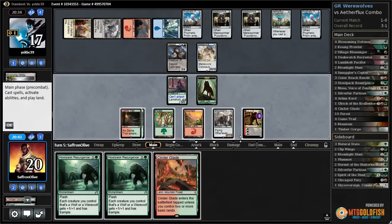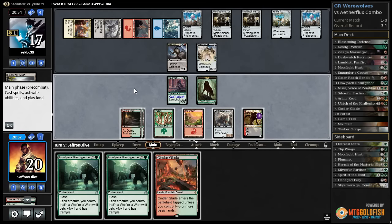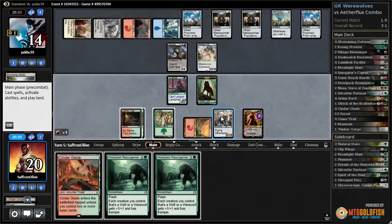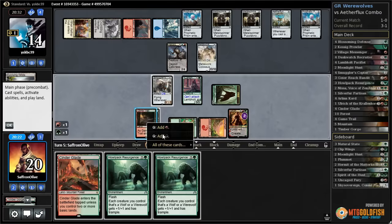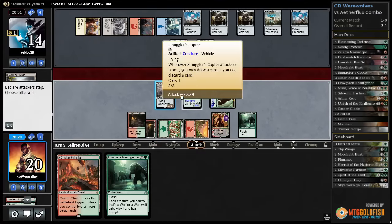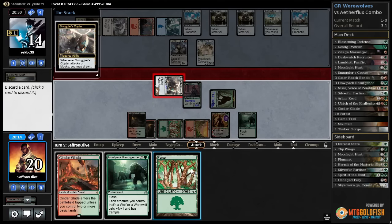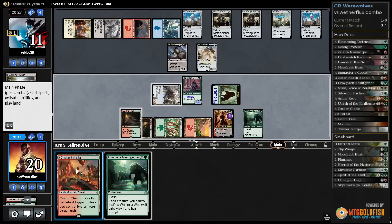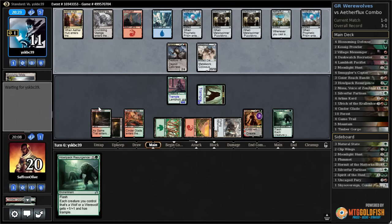We draw a Cinder Glade. Creatures get plus one plus one and trample — not super exciting. Let's lightning bolt our opponent's face, flip Arlencord, crew up our Smuggler's Copter, play resurgence, attack, loot, discard a forest, play Cinder Glade. Opponent's down to 11, but one Paradoxical Outcome gains our opponent essentially an infinite amount of life — not truly infinite but a lot.